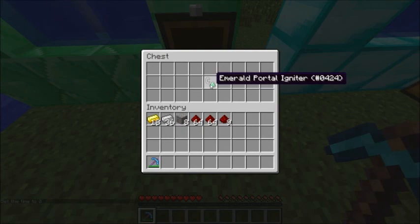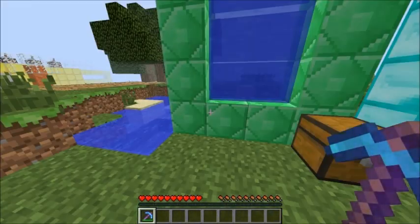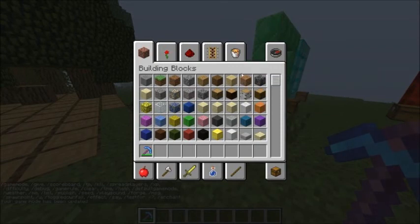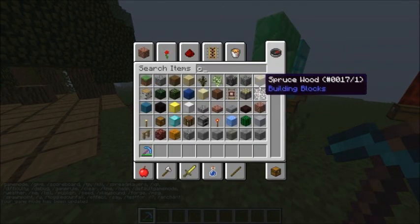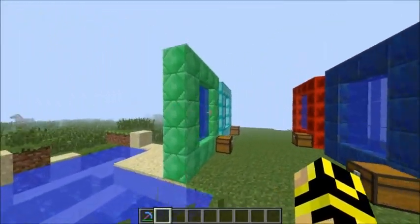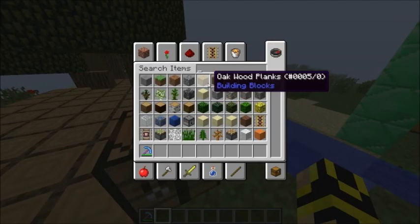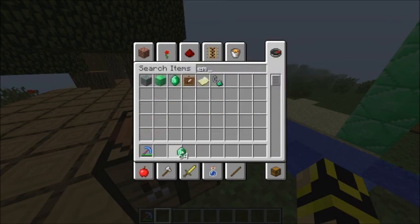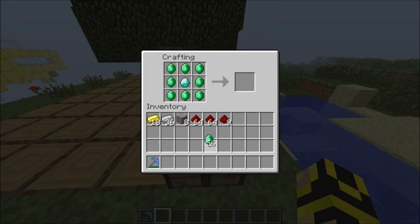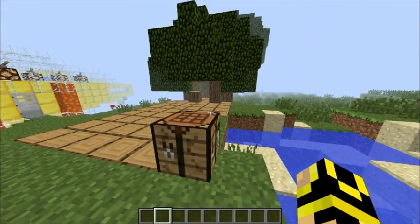Emerald portal. On the mod that I got, there's not even supposed to be — it's called emerald portal, and I could not find a crafting recipe at all. So I'm just gonna guess, and if I get it right, I'm just the best. No, that's not it. You know what — I deleted my pick. I deleted my pick.